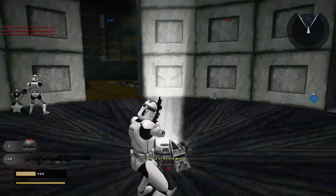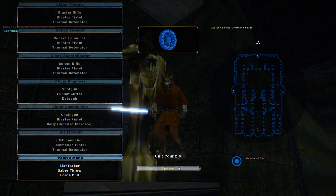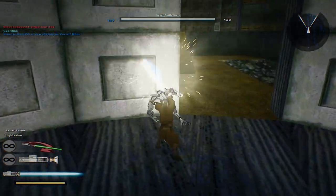Let's see what we can do here with this hero. We've captured a command post and cut off the enemy's reinforcements. It looks like a werewolf-type Jedi, which is pretty cool.